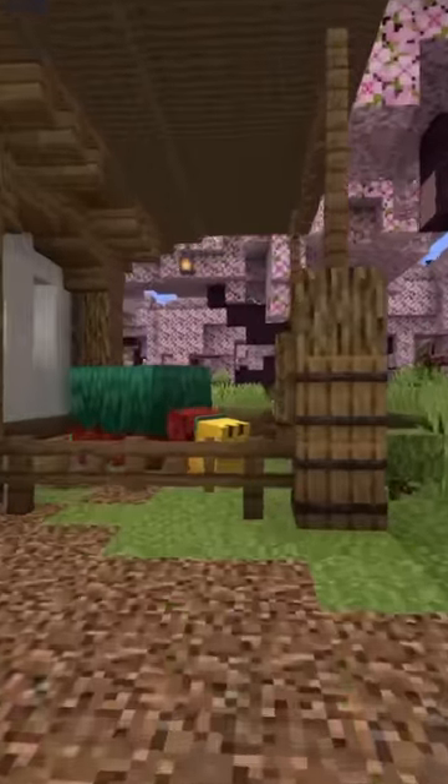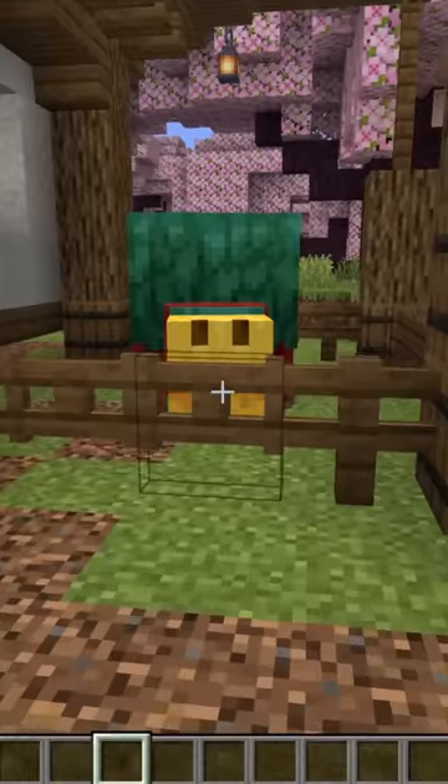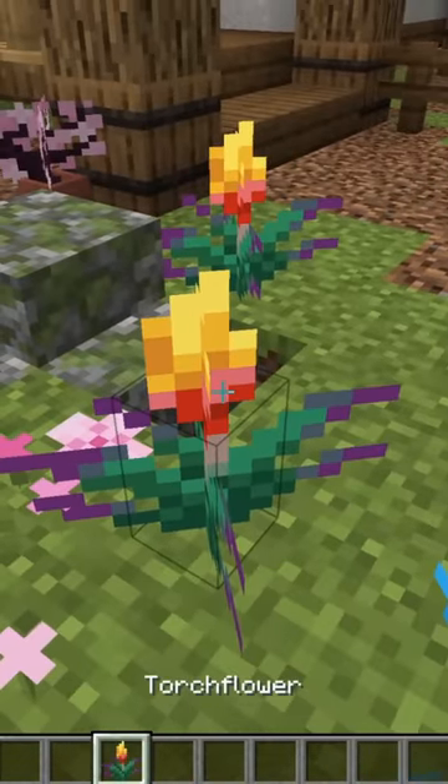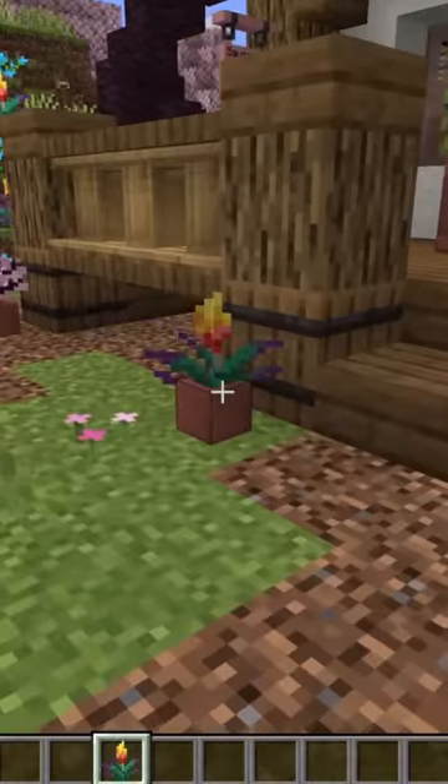I have a small home here for my friend — this is Billy. The sniffer also gave me some seeds and I was able to plant them and made these awesome torch flowers. You can even pot these torch flowers right here.